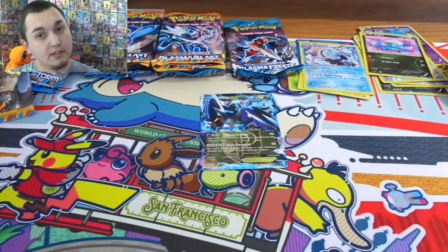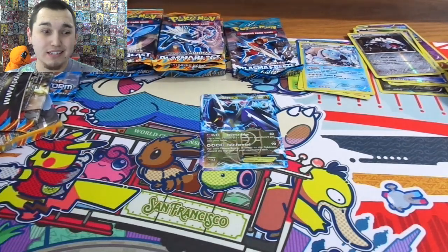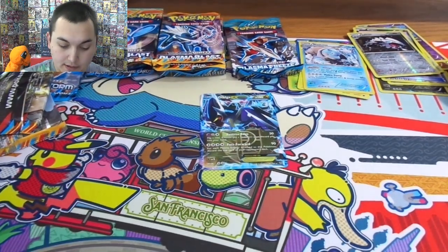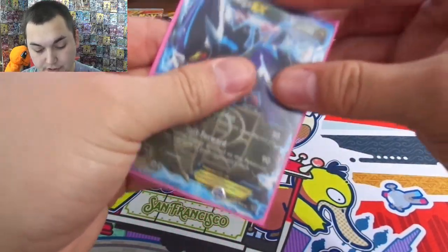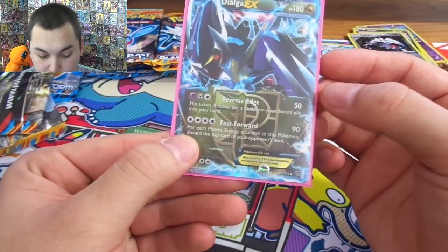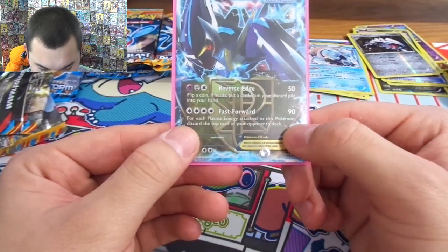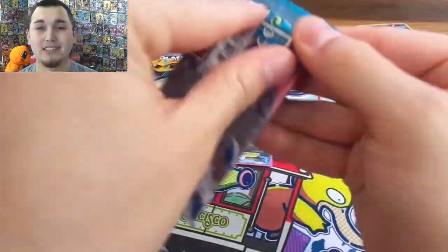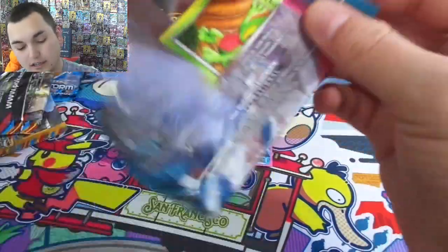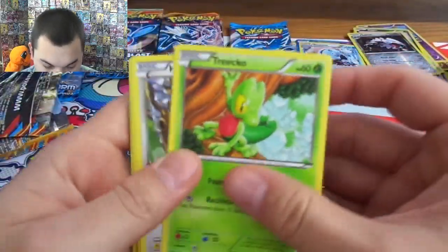Just cause I've seen the pull rates — they ain't nothing special. We'll have to break out our sleeves, didn't know if I was gonna need them but we do. Basic 180 HP — got Reverse Edge, you need a Colorless, Steel and Psychic — flip a coin, if heads put a card from your discard pile into your hand, very nice. And then Fast Forward for four Colorless — for each Plasma Energy attached to this Pokemon discard the top card from your opponent's deck. That could be really good! Dialga EX. So we did get one — now can we get a really good card from our Freezes or our Storms is the real question, because those got the big money cards.